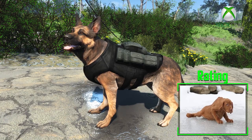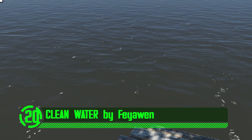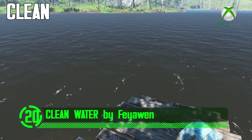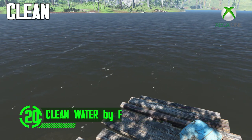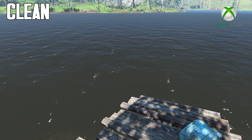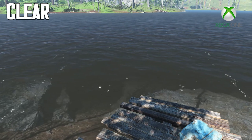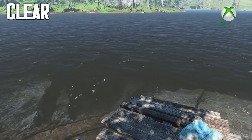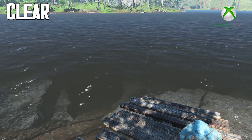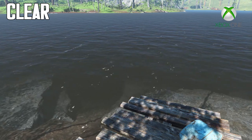The atmosphere in Fallout 4 is desolate and lacking any real vibrant colors. With this mod installed, the water in Fallout 4 changes from slimy green to crystal clear or tropical blue. There are four variants to choose from: clean, clear, crystal, and tropical — which in my opinion will really liven things up.